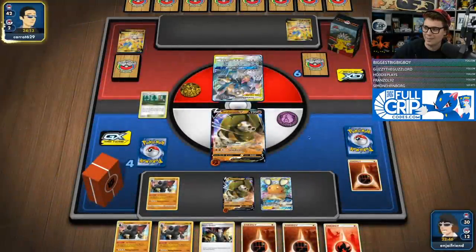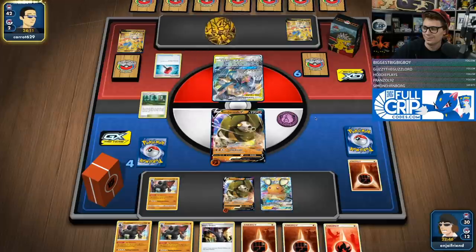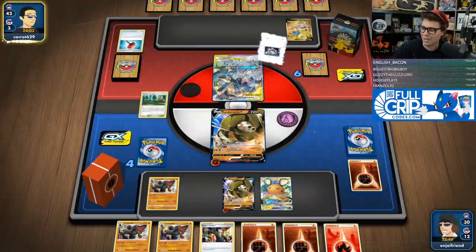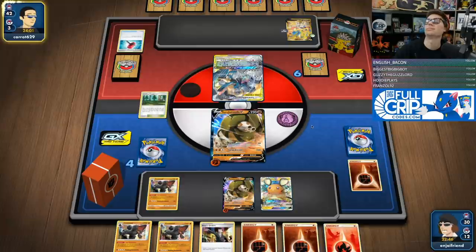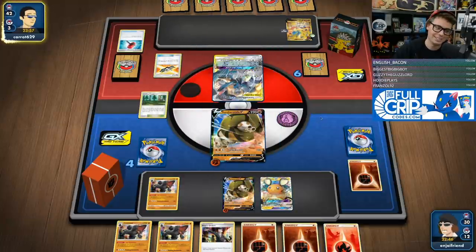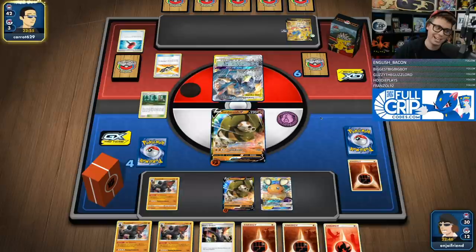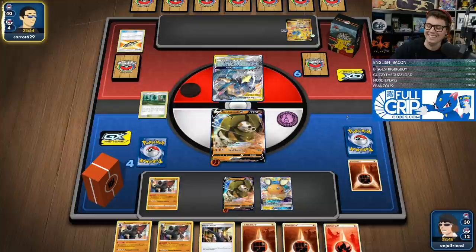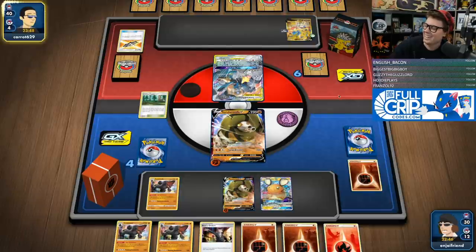They've got one Lucario Melmetal and I'm up two prizes. I do not care about Crushing Hammers. Metal Goggles — we hate to see that, but it's still fine. Like, what are they going to do this turn? How has Sandaconda been going? We're 8-0! You would think I'm lying, but I'm not. We are 8-0 right now.